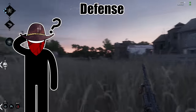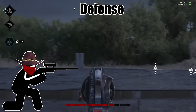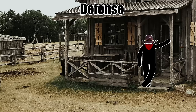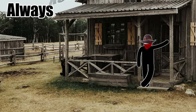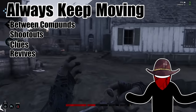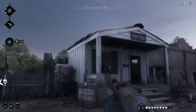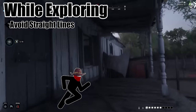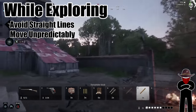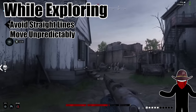What can knowing about bullet velocity help you in a defensive fashion? Bushwookies with silencers and scopes are always lurking just out of sight, and your survival hinges on taking advantage of the moment between the trigger pull and the impact. This rests on one key concept: always keep moving. When you're between compounds, in a shootout, getting clues, or reviving a buddy, the goal is to move erratically so that by the time the bullet gets to you, you've moved out of the way. Make sure you're never running in straight lines — move back and forth and left and right unpredictably, making it so the person aiming at you needs to guess your next move. If they can't line it up, they may even pass on taking the shot entirely.